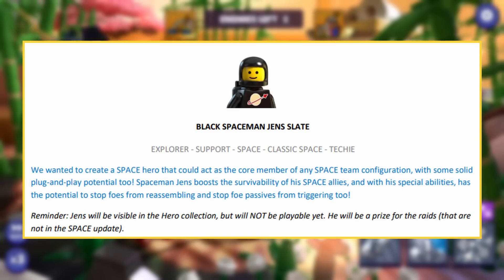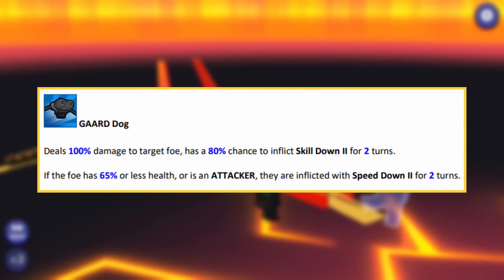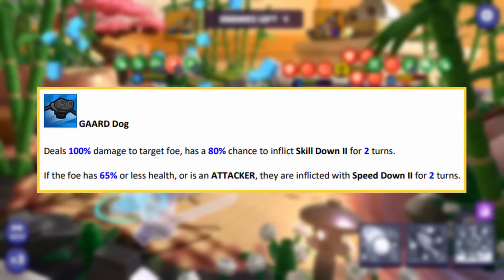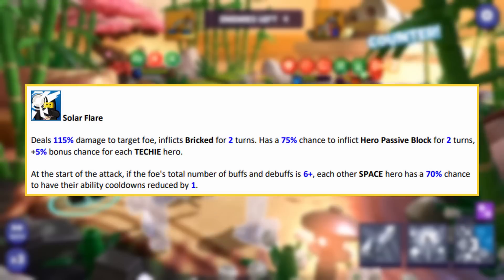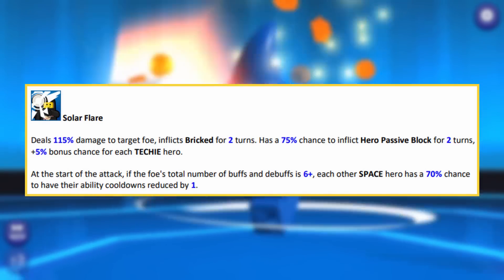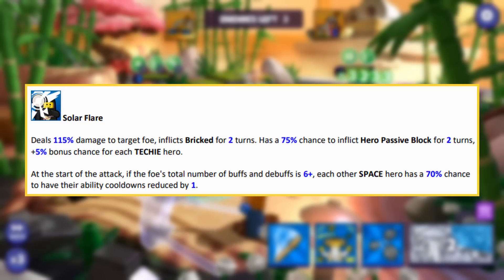It's also a pretty big hitting ability, as we'll see. His basic deals 100% damage with an 80% chance to inflict skill down 2 for 2 turns; if the foe had 65% or less health or is an attacker, they're also inflicted with speed down 2 for 2 turns — great to see speed down 2 on a basic. His first special deals 115% damage and inflicts bricked for 2 turns, with a 75% chance to inflict hero passive block for 2 turns (plus 5% bonus per techie hero). At the start of the attack, if the foe's total buffs and debuffs is 6 or more, each other space hero has a 70% chance to have their ability cooldowns reduced by 1.